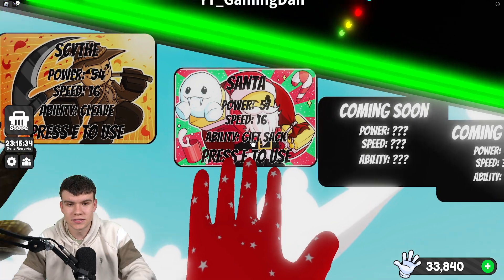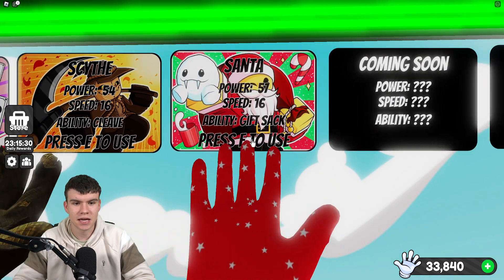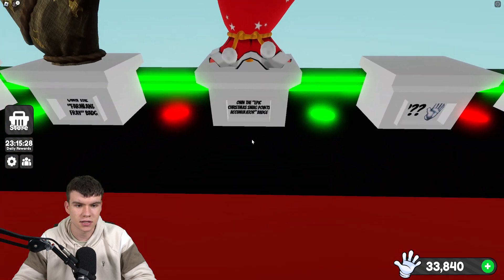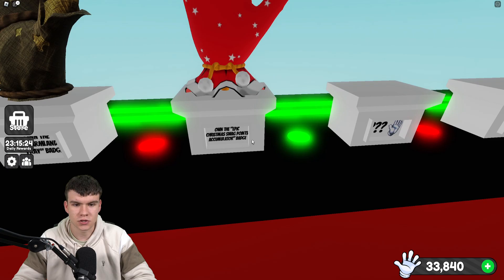So how do you get the Santa Glove? First of all, what is this glove? It has a power of 57, a speed of 16, and its ability is Gift Sack — you press E to use it. In order to get this glove, you need to own the Epic Christmas Swag Points Accumulator Badge.